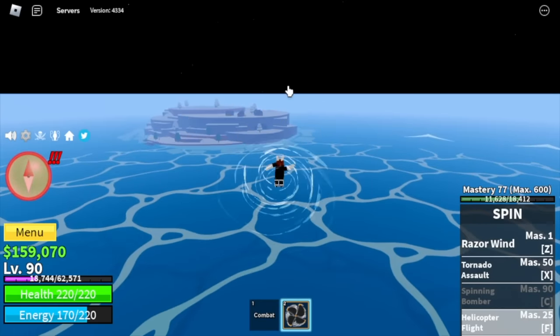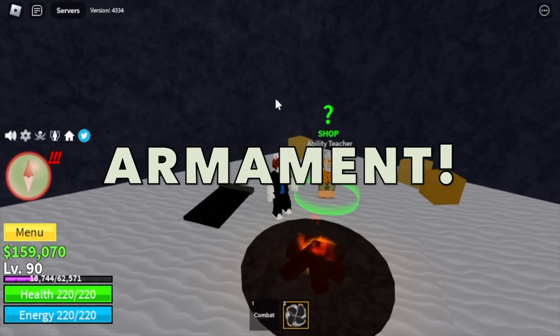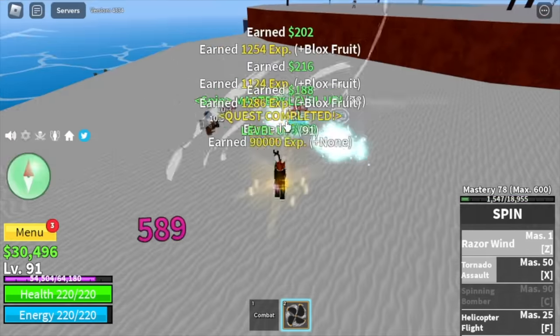After the Desert, head to Frozen Village and off to the Ability Teacher. Make sure to buy the Armament, because you'll be needing that later for the Aquamarine Enhancement. Back to grinding — Snow Bandits. Grind these mobs until level 105.